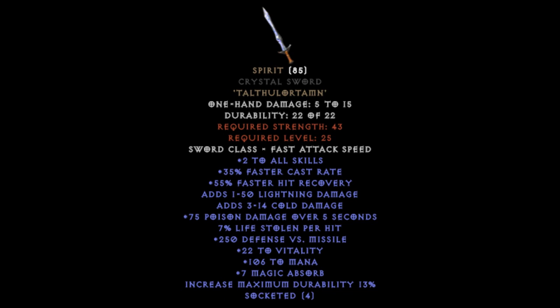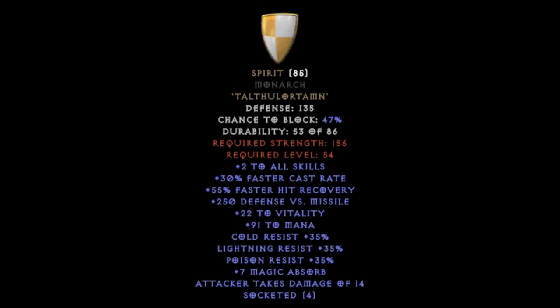My first tip is going to be creating a Spirit. This is an early rune word which can be found after normal difficulty, and today we'll be doing that in the cows. Why this is so incredible is because it gives two to all skills, 25 to 35 faster cast rate, 55% faster hit recovery, a lot of vitality, mana, and a few other things shown on screen. You can also create this out of a monarch, but keep in mind eventually you can make this out of a shield.